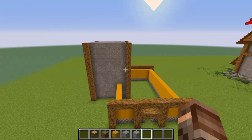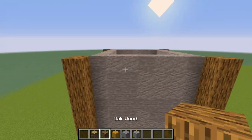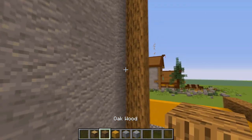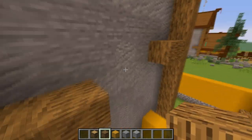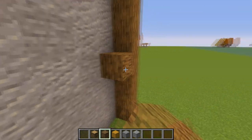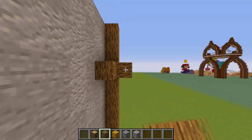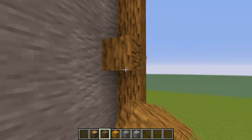Now we have a wall for our tower. Next we can decorate the tower a little by placing a few random logs near the wall. Just place them randomly near the wall, not too far out, and add one more here.